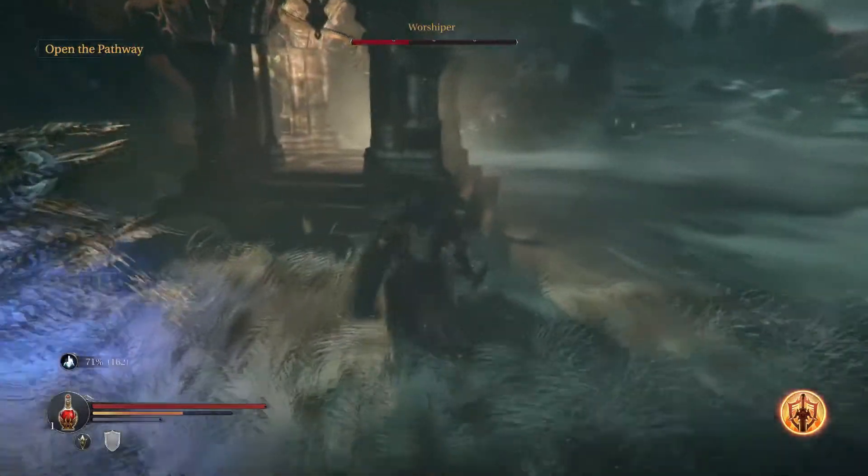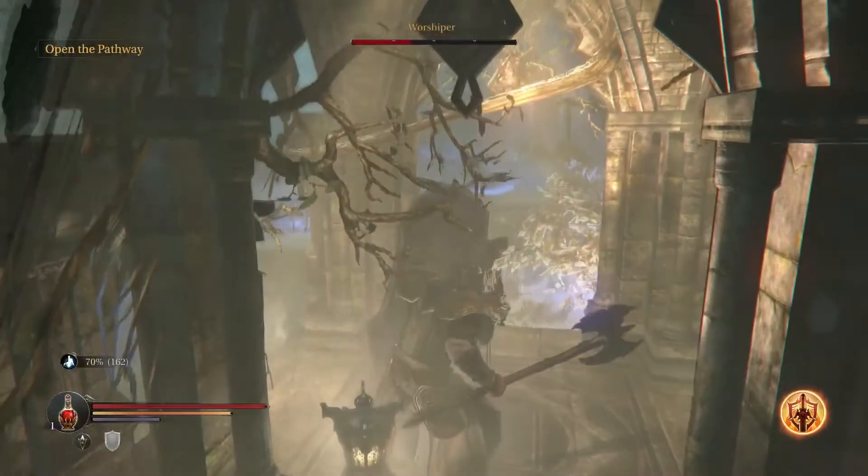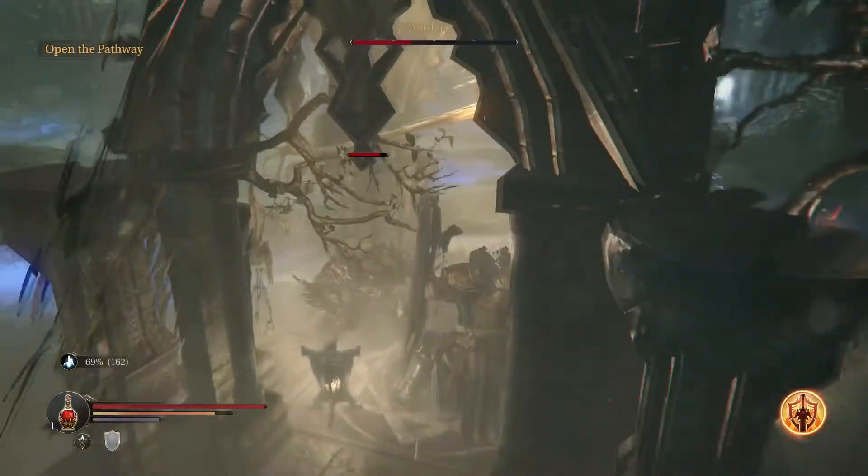You're going to want to avoid the blue spots as you run to one of the altars. As he ends the phase, he's going to slam the ground and it will kill you anywhere on the map if you don't make it to one of the altars for protection. Nothing else seems to guard you from the special attack, and it hits for about 2,000 damage.